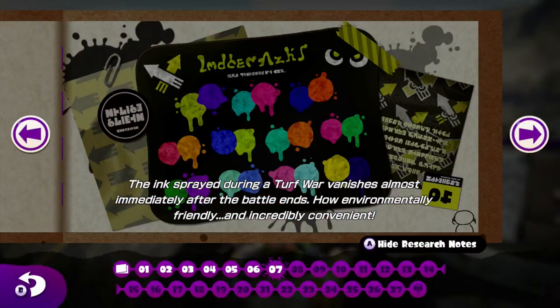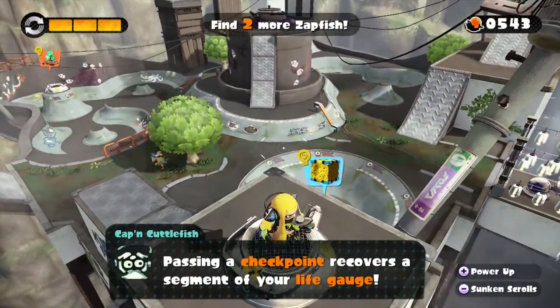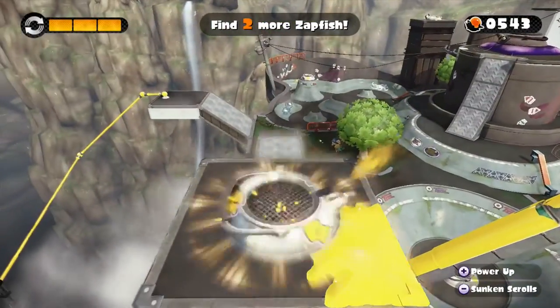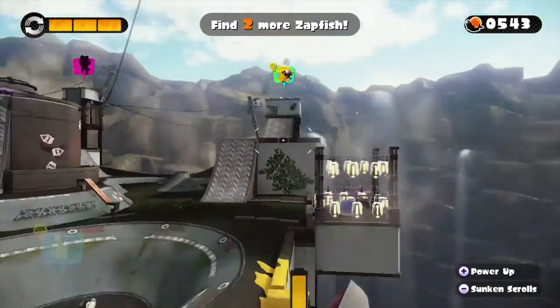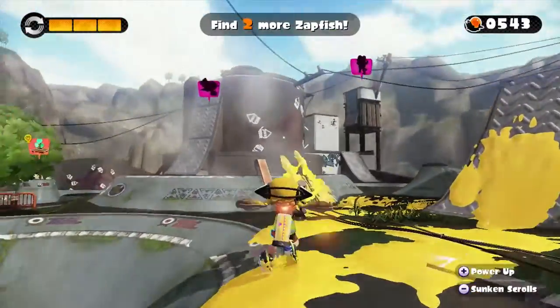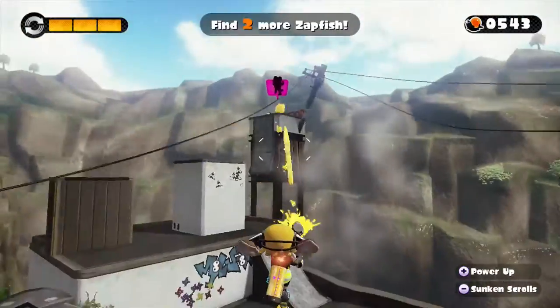Let's see what we have here. The ink spray during the turf war vanishes almost immediately after the battle ends — how environmentally friendly and incredibly convenient! I did not know that, but that could be one explanation. Passing a checkpoint recovers a segment of your life gauge. I went in again. Let's return to Octo Valley. There are two more places left and then we will be able to get inside this kettle, I think.